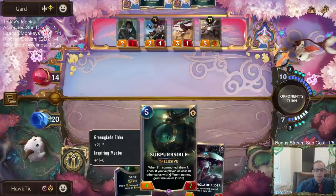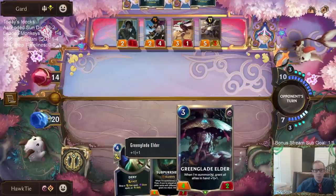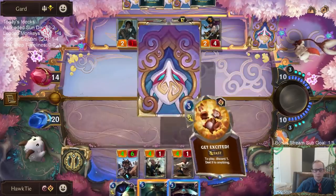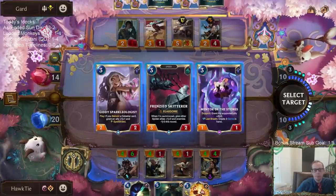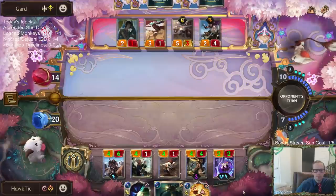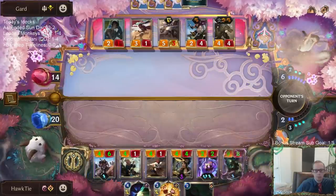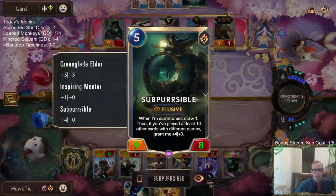I'm going to keep this card the same because it's Elusive. Do I still wait and play the other Green Glade Elder first? Sure, go ahead and do that. Yeah we don't get any of these summon abilities - let's take Mentor the Stones. Alright, nine-eight Elusive! I was very patient and let all three Green Glade Elders buff this thing up.